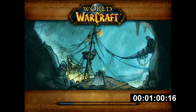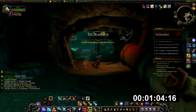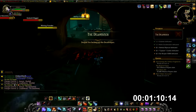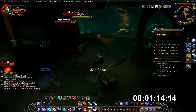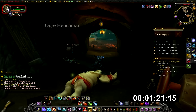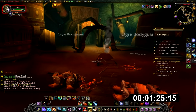Both items have a 2% drop chance each, meaning I have a 2% chance of getting both items every 30 seconds with my Hunter's 30-second Feign Death cooldown. Scaling that up, that's a 100% chance of getting both items every 25 minutes. Converting that to gold: that's 11,000 gold every 25 minutes, or 26,400 gold per hour.